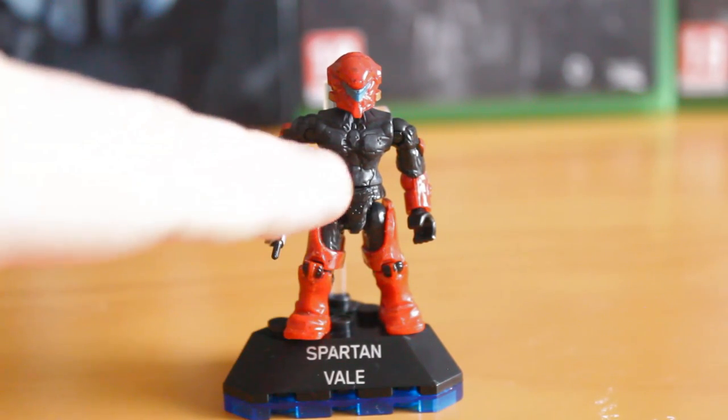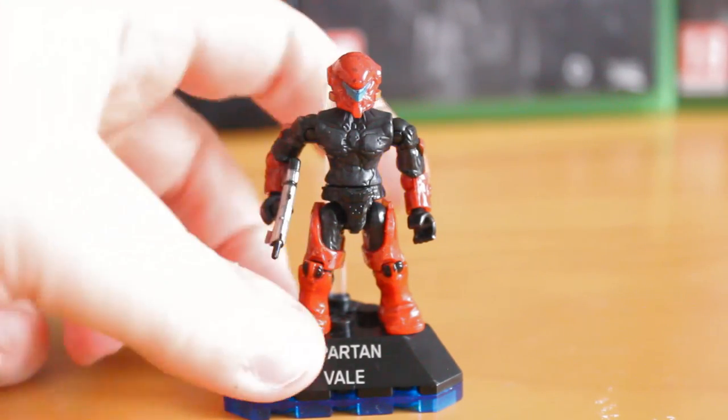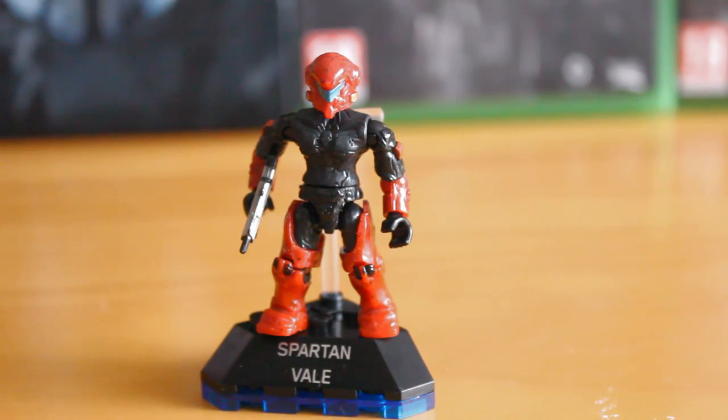A great attention to detail here for Veil is that she uses the female torso. This includes a more feminine shape to the body itself — the curves on the side — and you also get sculpted-in breasts as well. You can't really see it once you get armour on, but it's good that they're putting this detail underneath the armour, as female Spartans are noticeably smaller and thinner than their male counterparts. So it's good that this detail is being mirrored in the figures.